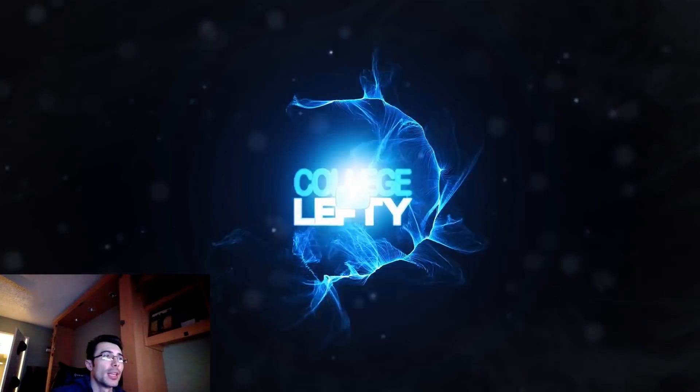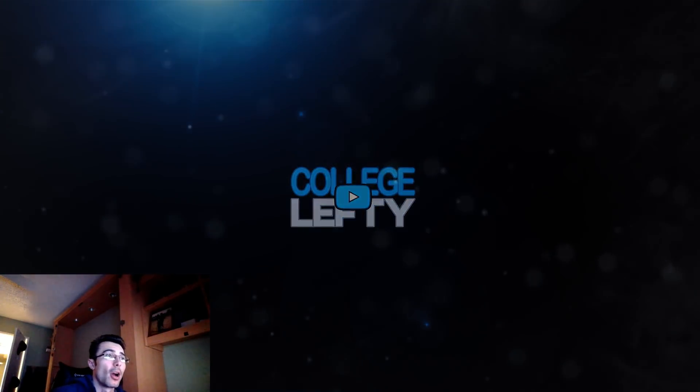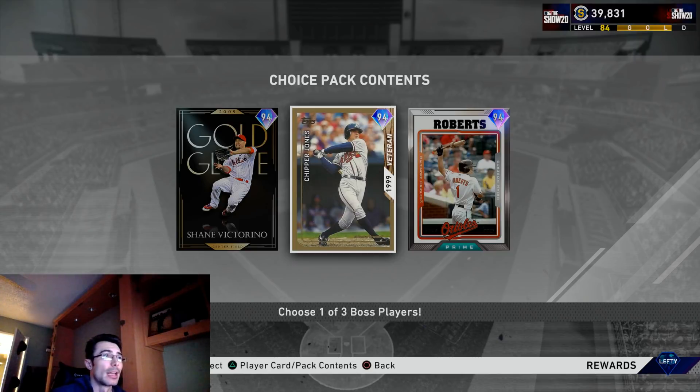How's it going everyone, College Lefty here. In this video I'm going to be going over how to complete the third inning conquest really fast and in its entirety. That will give you 30 program stars towards the third inning bosses — three 94 overall cards: one Gold Glove Shane Victorino, one Impact Veteran Chipper Jones, and one Prime version of Brian Roberts.